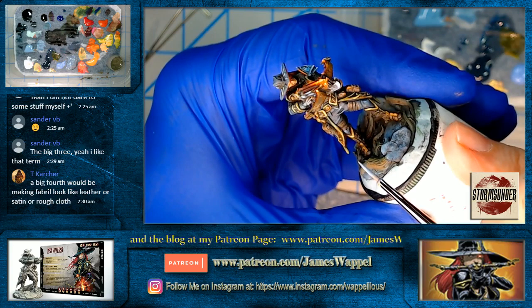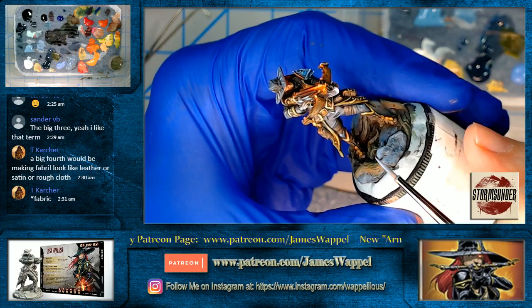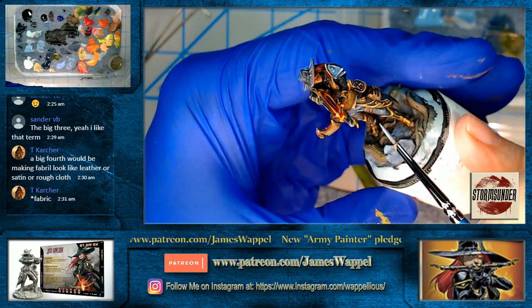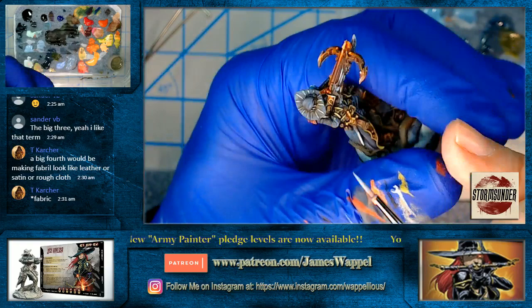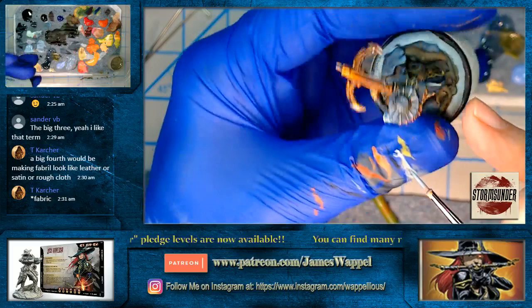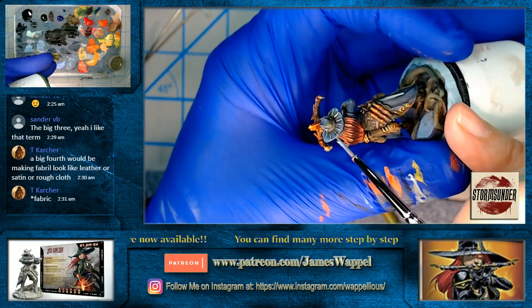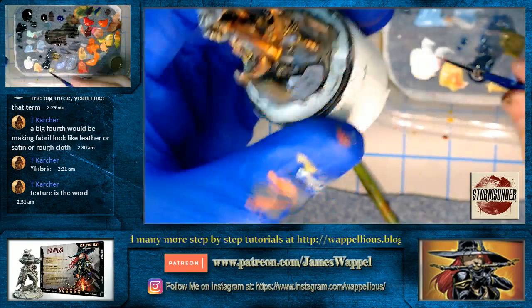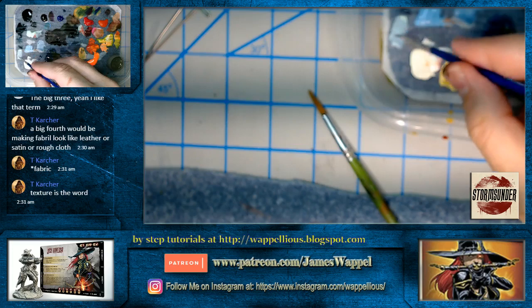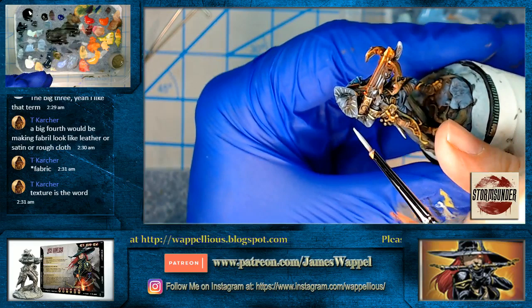T-Kartcher says a big fourth would be making fabric look like leather, satin, or rough cloth. Yeah, that's a big thing now — painting cloth texture. On that Black Panther we did it — not necessarily cloth, but one of those suits with a whole bunch of texture, trying to make it look almost like one of those diving suits. I'll hit some lighter lights here, going into that pale green. For those that didn't see from the start, using the Proacryl transparent and some of the opaques.